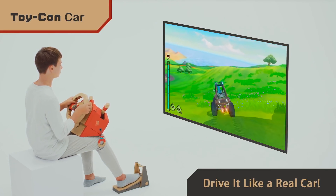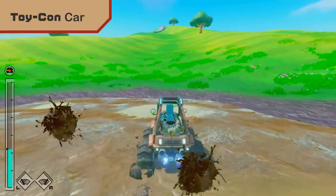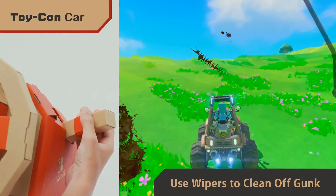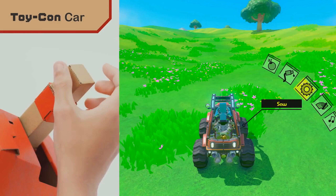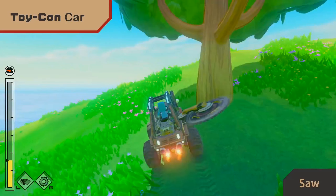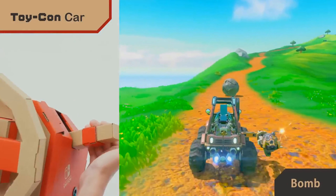There's lots more to the car than just the wheel though. Give the pull cord a tug to pop a speed-boosted wheelie, then let it go to jump. The wipers definitely come in handy at a time like this. With the knobs on these levers, you can also select a saw blade, a bomb-tossing catapult, or even the in-game radio.